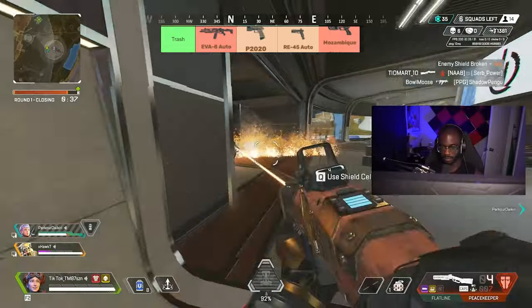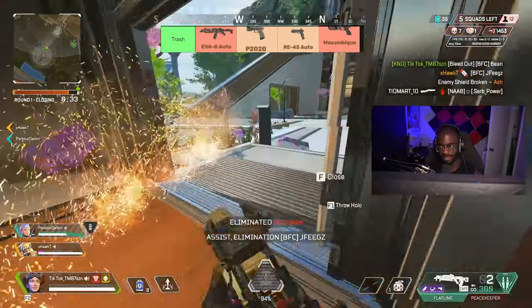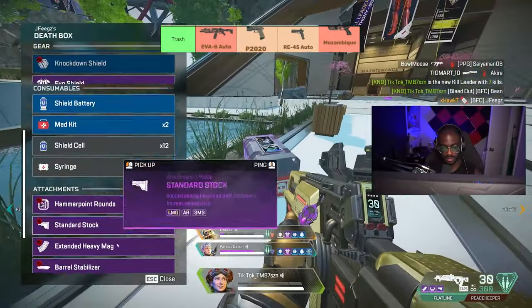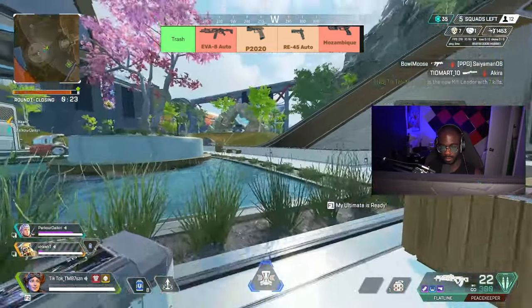The Mozambique is one of the better guns on this trash list. They did buff it recently — it no longer has the limb damage reduction. Even then, there are just so many guns that outclass the Mozambique that it literally belongs in the trash can. It's just one of those guns where you really hate finding it.